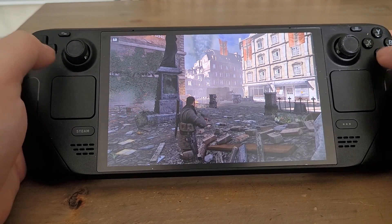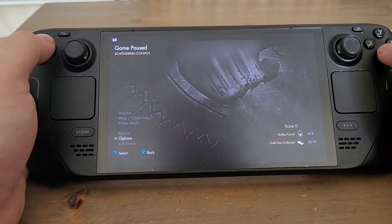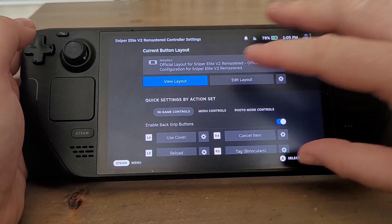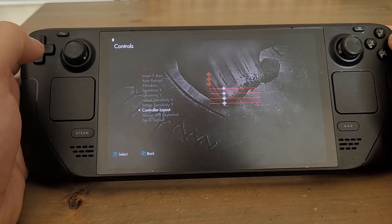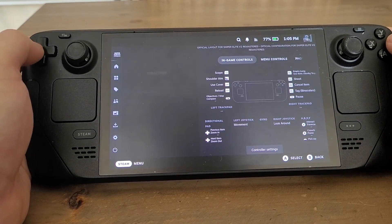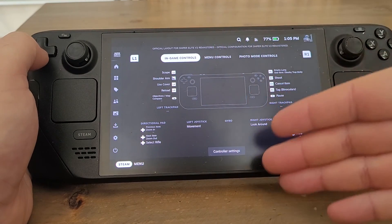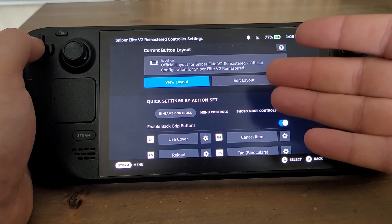There are a couple of ways to do it. Sometimes you can access the controller settings in-game. In Sniper Elite V2 Remastered, for example, we can go to the options screen, go to controls, then go to controller layout, and this kicks us into the Steam settings. Some games you can't do this, but the way you can always change the controls is if you press the Steam button, and then go to the game and then go to controller settings. This will get you into the controller settings, and then you go down to the bottom to controller settings there, and we've got to the same part.